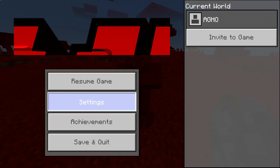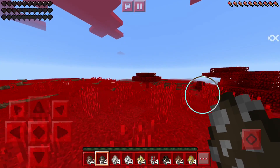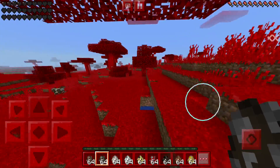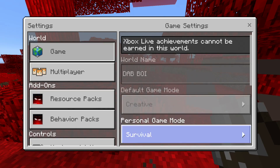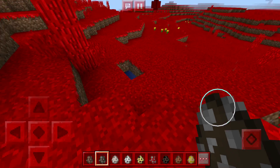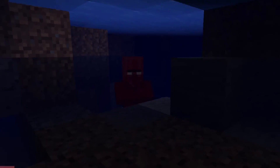Moving on, we have the cat. Wait — can we trade with the villager? Let's go to survival. What is he doing? Oh my gosh, bad idea! I thought we were going to try to trade with him, but he does not want to trade — he wants to kill me! I'm out of here. Back to creative. I think I was saved — he fell into a hole.